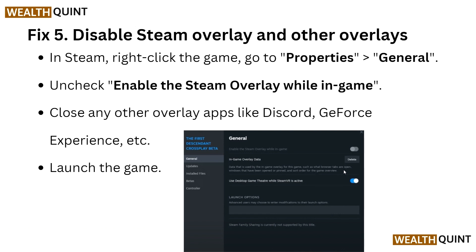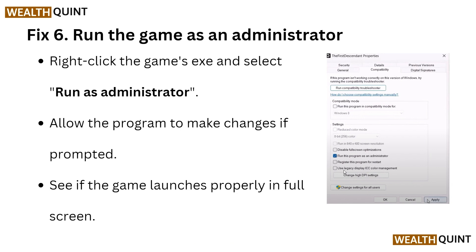Fix 5: disable Steam overlay and other overlays. In Steam, right-click the game and go to Properties, then General, and uncheck 'Enable the Steam overlay while in-game.' Also close any other overlay apps like Discord, GeForce Experience, etc. After disabling the Steam overlay, launch the game again.